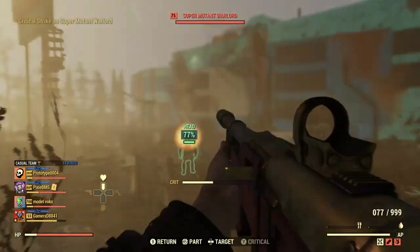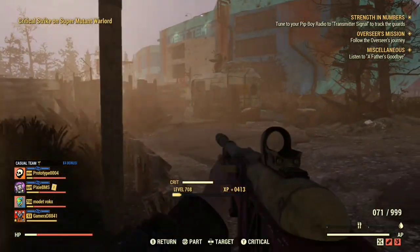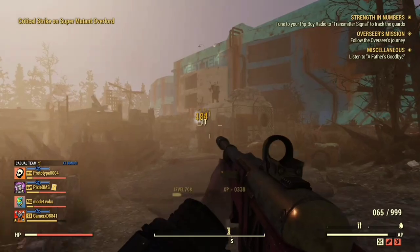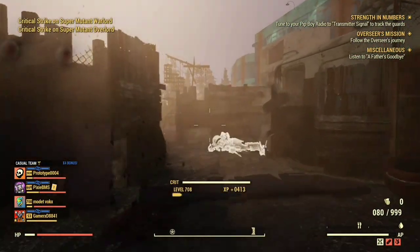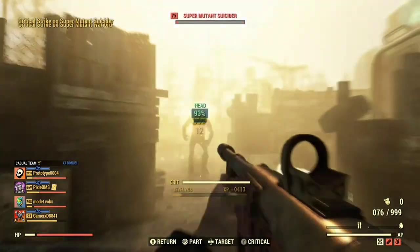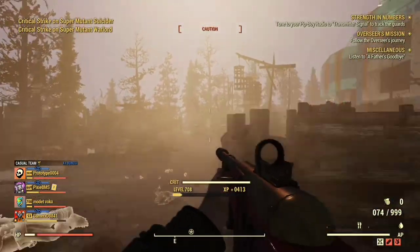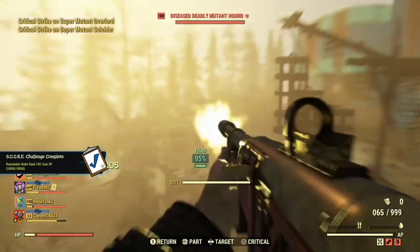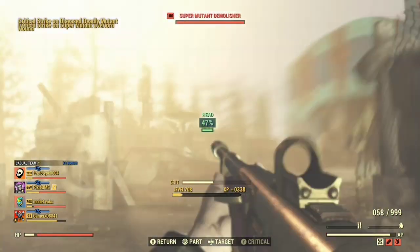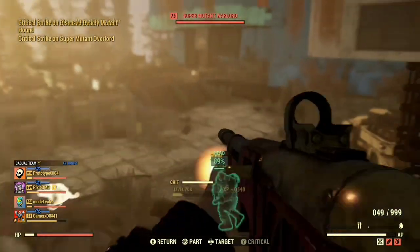First we're going to test without buffs. As you can see with the two-shot handmade I'm doing about 100 to 410 damage per shot. If I'm a bit closer, I did from 300 to 666 or 675 damage.